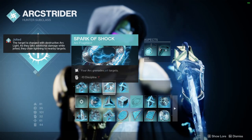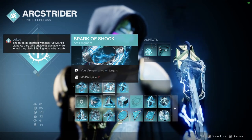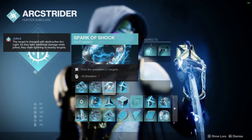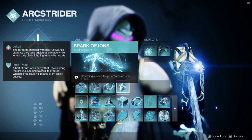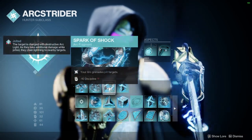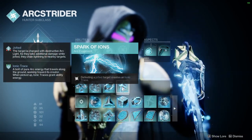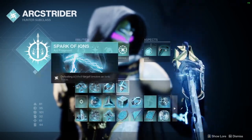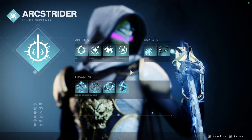After that I have Spark of Shock, so your Arc Grenades jolt targets. You do lose some discipline there, but there are so many ways to get your nades back so it's fine. And then Spark of Ion — defeating a jolted target creates an Ionic Trace. So you jolt somebody with a nade, kill them, and you immediately get an Ionic Trace back and get a lot of your nade energy back. It's a great loop. That is the Arc 3.0.